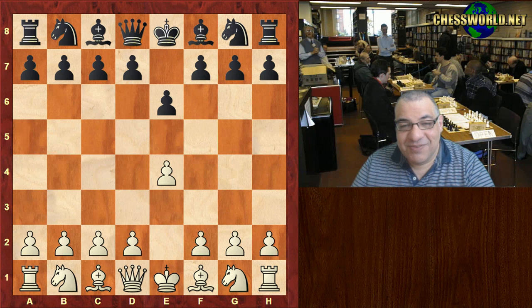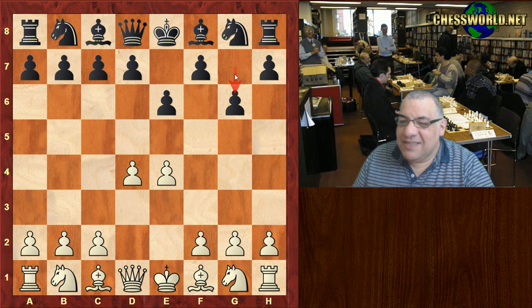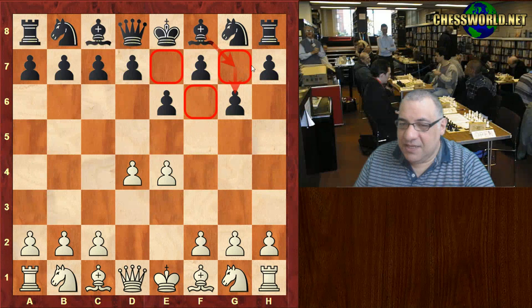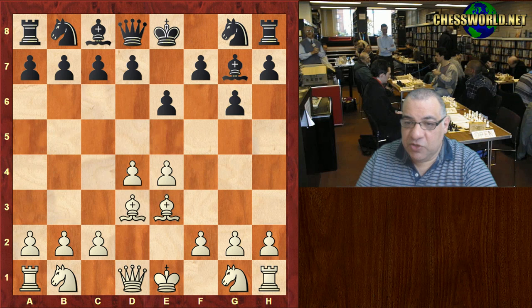We see e4 e6 — French Defense, pretty solid, no King's Gambit. Then d4 g6 — hypermodern from Howard Staunton, though it's not played much here. g6 is not a popular move at all; usually d5 is the French Defense move. g6 is adding to dark square weaknesses basically.